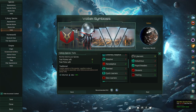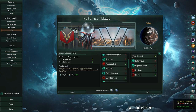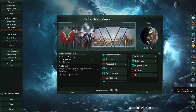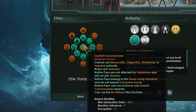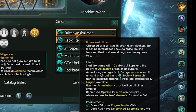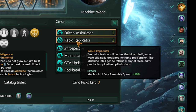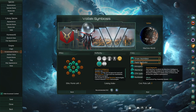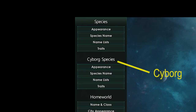For this playthrough I decided to pick Driven Assimilators — think the Borg from Star Trek. Time to make my empire. I chose Gestalt Consciousness and Machine Intelligence, then picked up the Driven Assimilators Civic as well as Rapid Replicators. Since I took Driven Assimilator, I got to pick traits for robots and cyborgs.